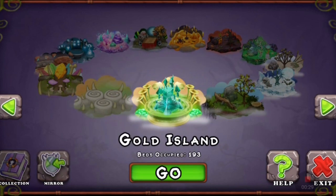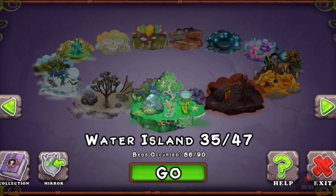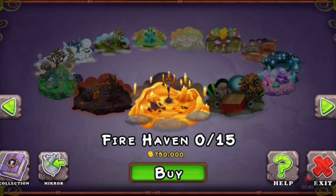You use the arrows to move it - this feels actually kinda weird, I feel kinda uncomfortable using this thing. I guess I'll eventually get used to it. And here it is, Fire Haven.